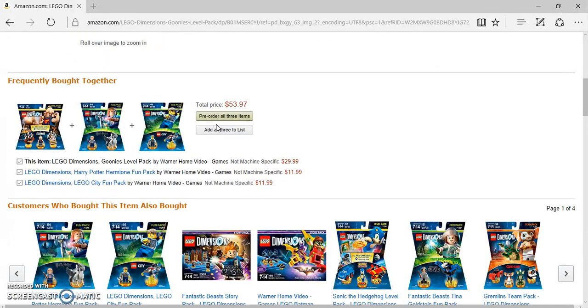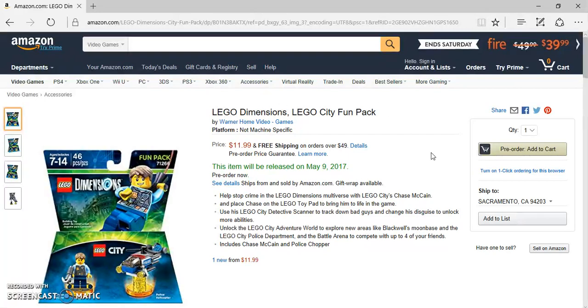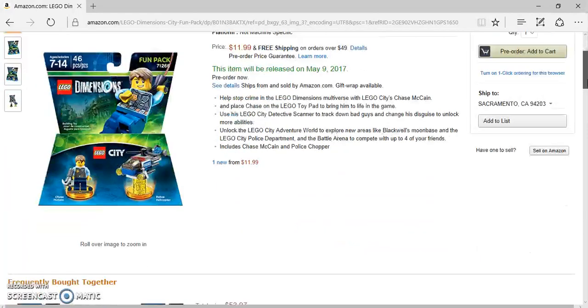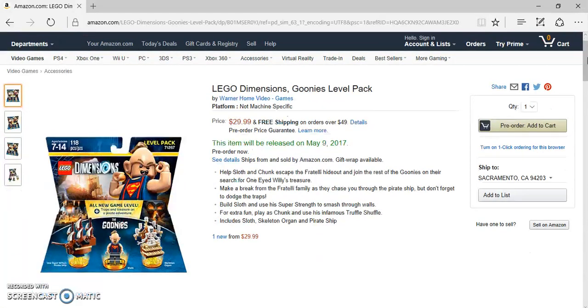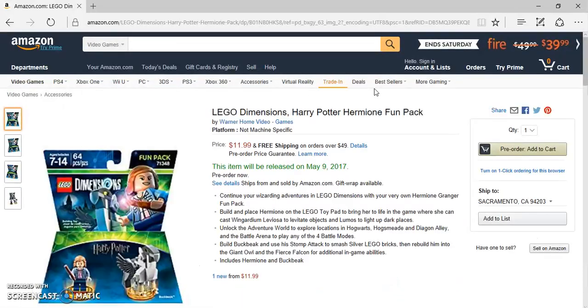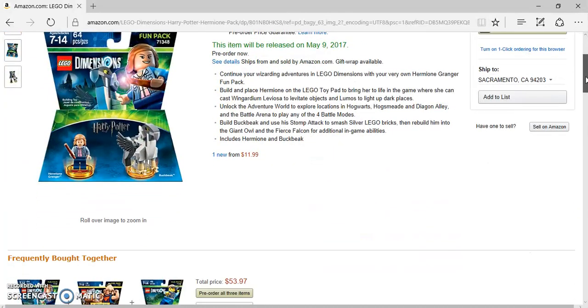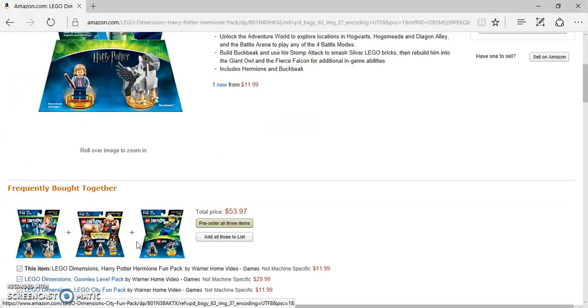I think this Goonies pack is my favorite out of the three. LEGO City Undercover is my first choice because I've played the game, and then Goonies is right there too because I really like that movie — it's actually a tie for first place between those two. Hermione I don't really care about as much because I'm just not a fan of Harry Potter, though I did watch Fantastic Beasts. But there's Hermione as well.